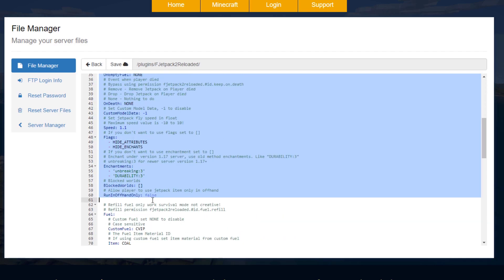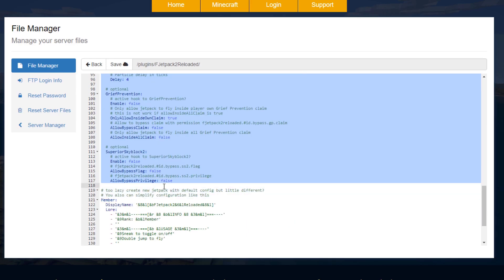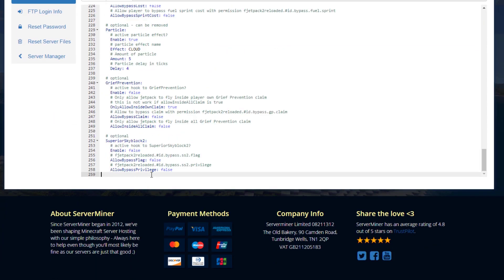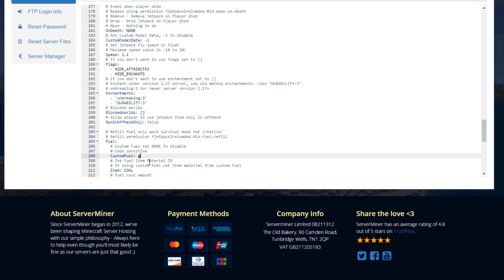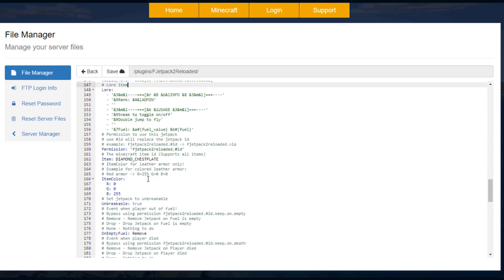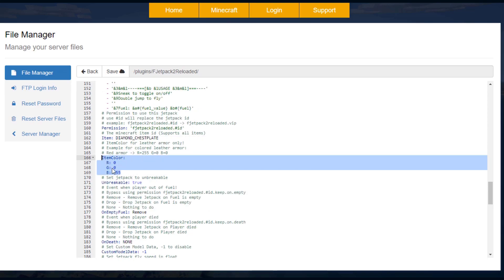In the jetpack.yml file you can create a brand new jetpack. Copy and paste the VIP entry — scroll all the way down as it's quite a big file — and paste it below. Change the name to 'admin', then go through and update the other fields: the title, lore, and display name. Scrolling down, change the item to a diamond chestplate.